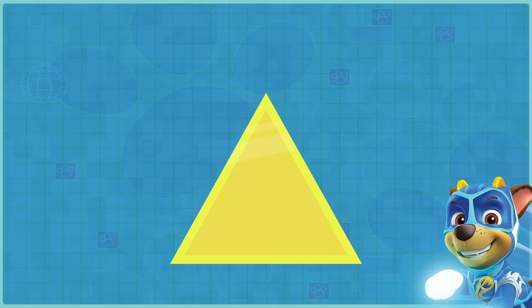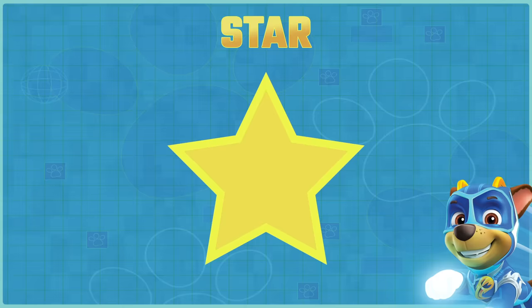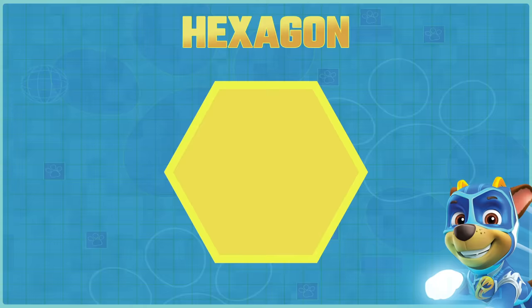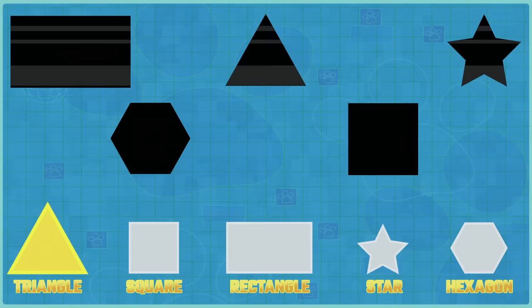First we have to name each of the shapes. Can you help us? Square, triangle, rectangle, star, hexagon. Now let's match each of the shapes to the empty spots. Triangle goes here!